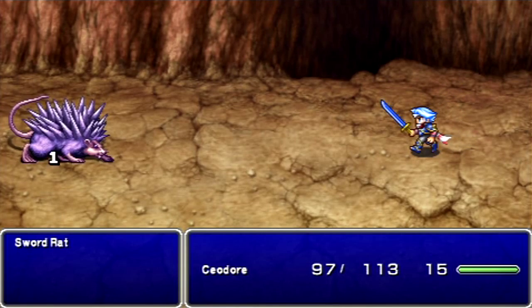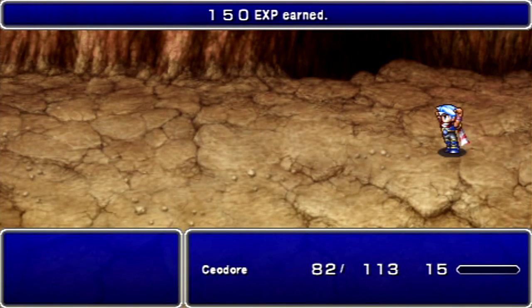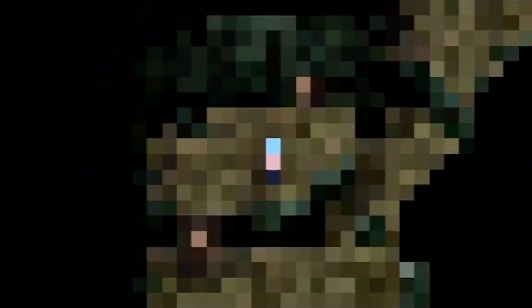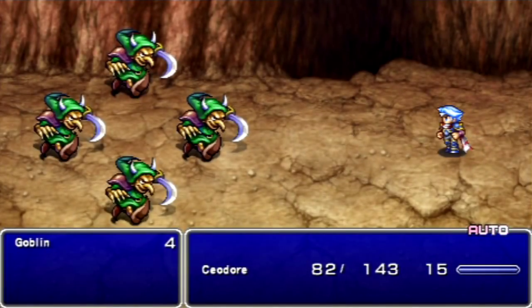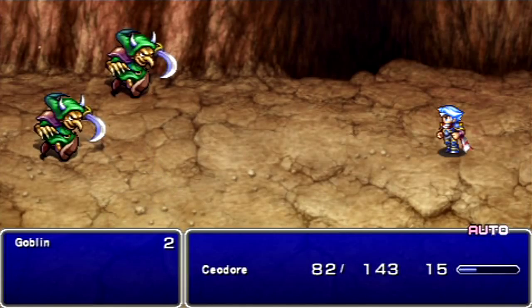I'm screwed — he's going to counter-attack. I'll heal up when I lose about half my max HP. We learned Libra, but nothing I care about. Most of these enemies are pretty much the same as they were in Final Fantasy IV — there are some changes, but for the most part they keep them the same.